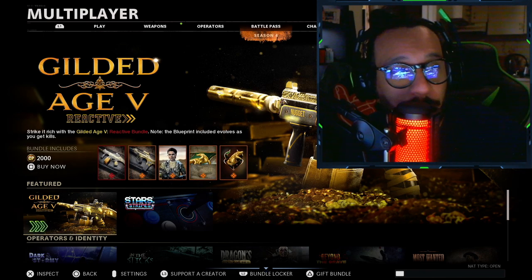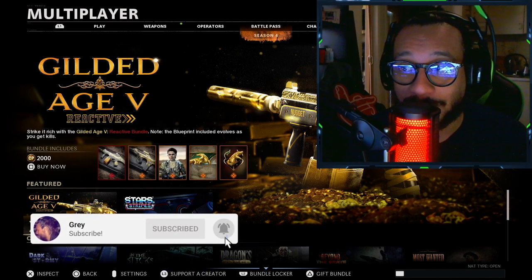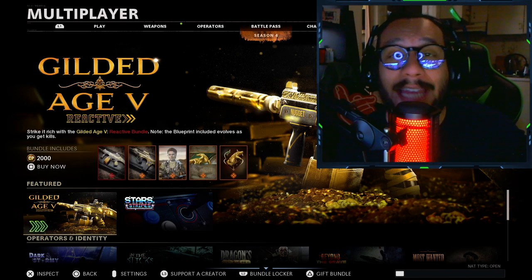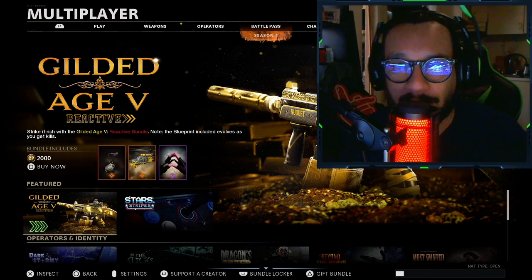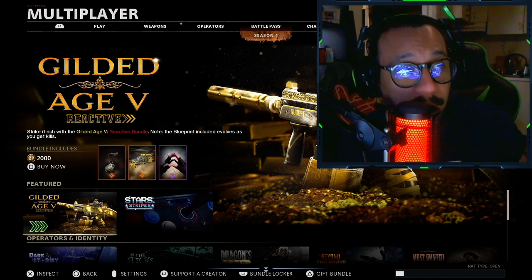Hey, what's going on guys? It's your boy Gray here. Welcome back to the channel, ladies and gentlemen. I was not expecting this one today, but I'm so glad it's finally here because I've been waiting on it. The Gilded Age 5 Reactive Bundle is officially in the Black Ops Cold War and Call of Duty Warzone store. This bundle costs 2,000 COD Points or $20.